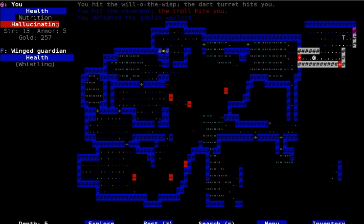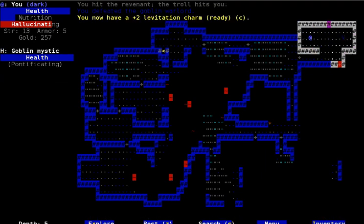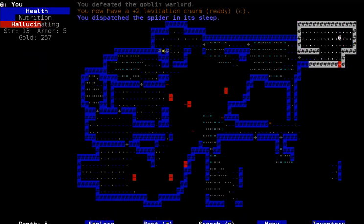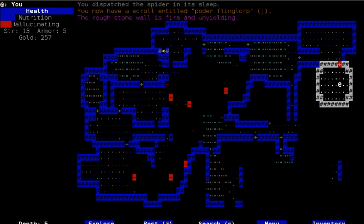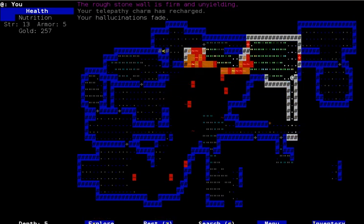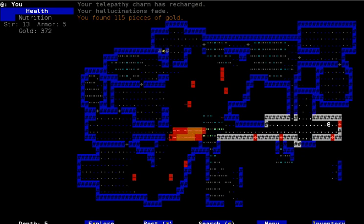I don't know what that is. Plus two levitation charm. Spider — oh actually no, it just looks like a spider because I'm hallucinating. Nevermind. So I don't actually know what that was — it's probably just a kobold or something. I killed it pretty easily in its sleep.